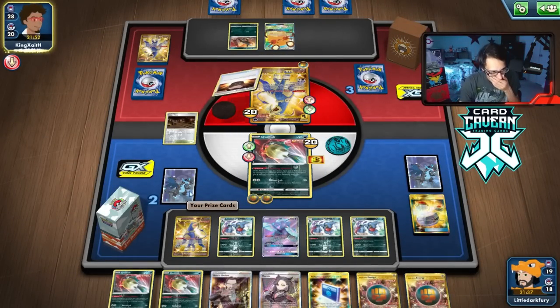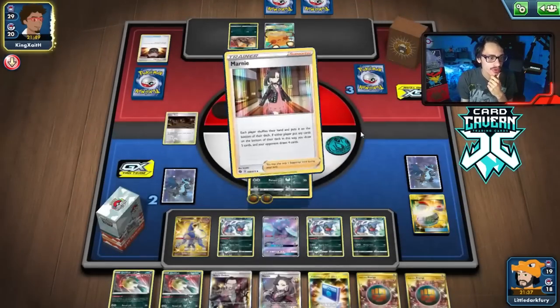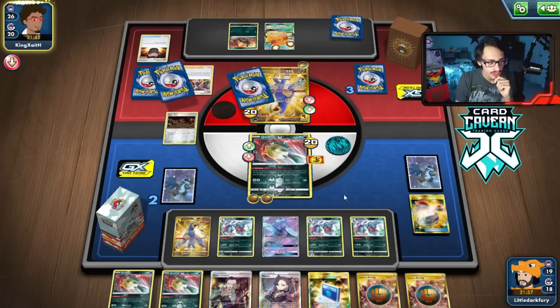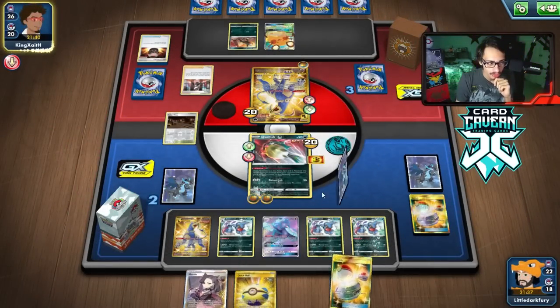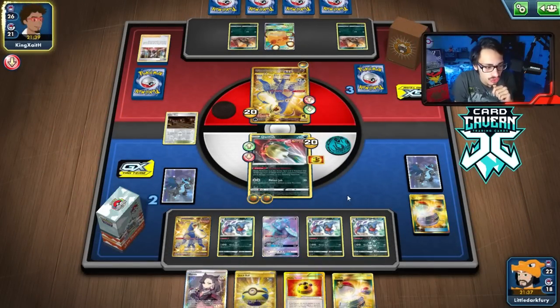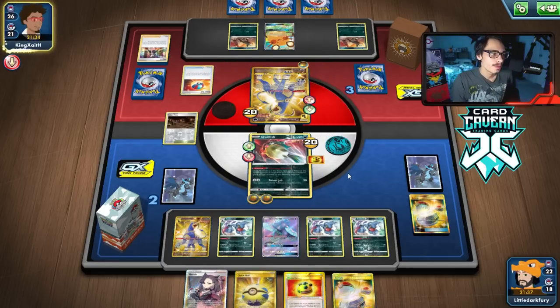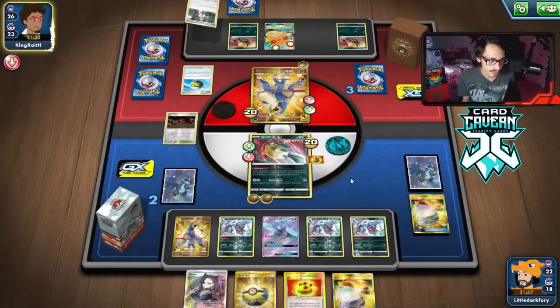We can't use our Houndoom — we only have one Urn left. A Marnie — that's really bad. We do lose our Quillfish but that's not a Boss. We still get Oricorio which is good. But they are one Boss away from winning. Switch and Quick Ball off of that Marnie — that was a really good Marnie for us. If they don't knock me out here, I think we're going to win the game.